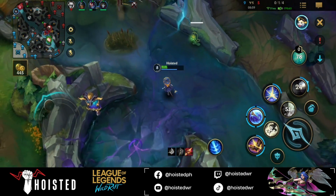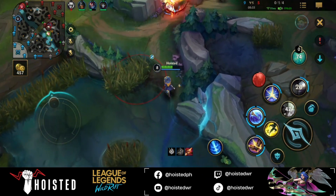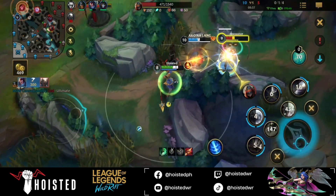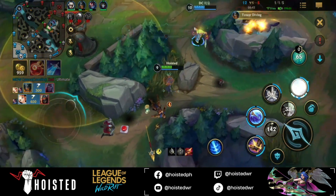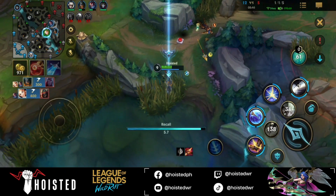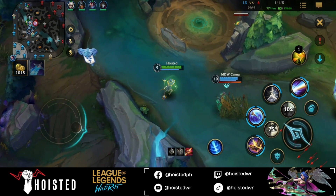Although I'm really low on health, I decided to assist Yasuo in chasing down Pantheon. I used my Flash to make sure I could hit my W on Yasuo to provide a shield and prevent him from getting bursted down. I also managed to hit my Q on Zed, making it a 2-for-1 trade.